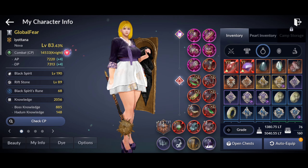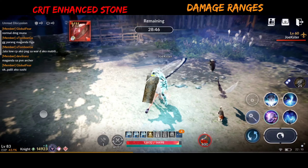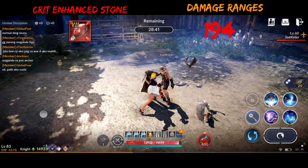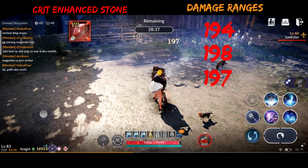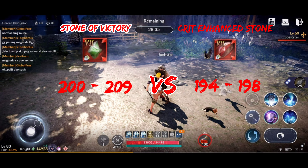Now let's test the crit enhanced alchemy stone using basic attack. First damage is 194. Then 198. The Savage Stone of Victory wins.